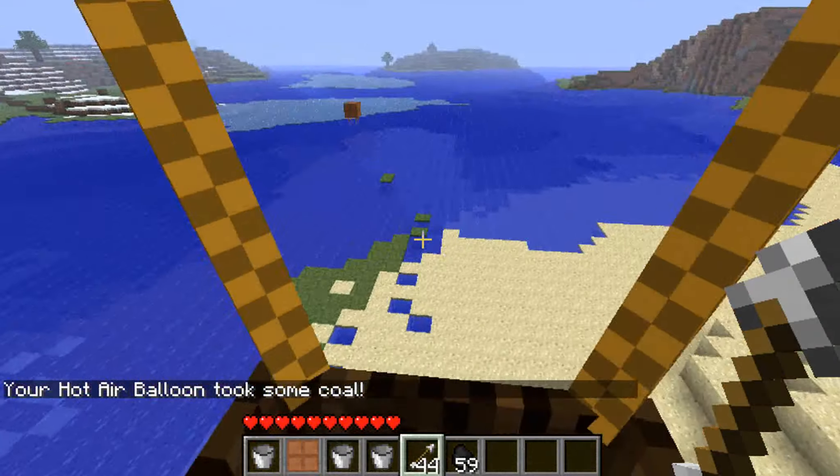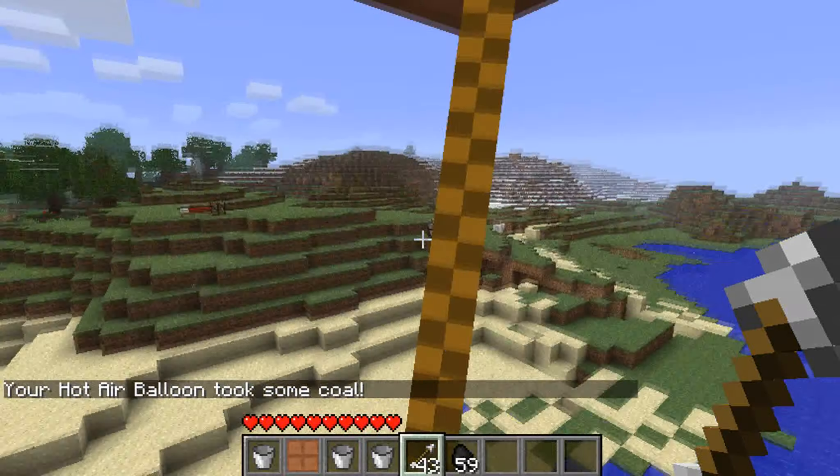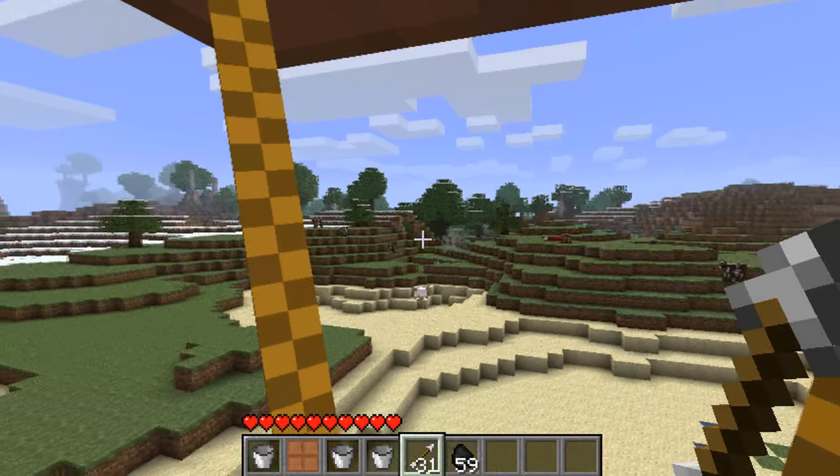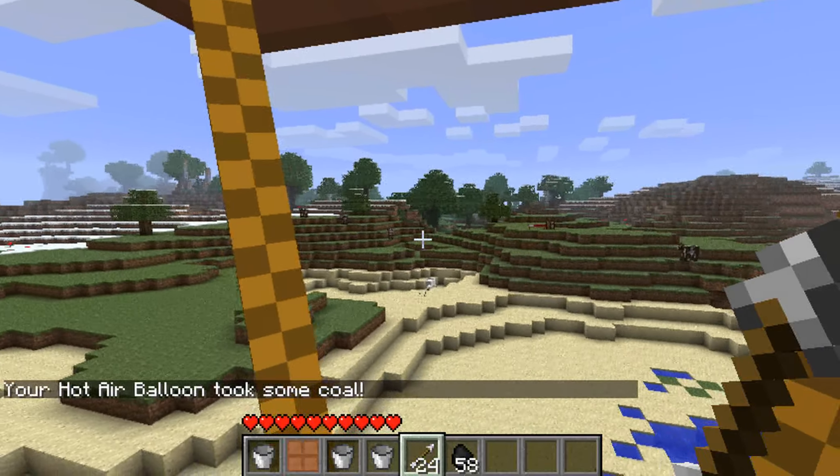Wherever your character's facing, that will aim, and you can basically shoot anything you want. Let's see, I'll try and shoot that sheep. And I have terrible aim.